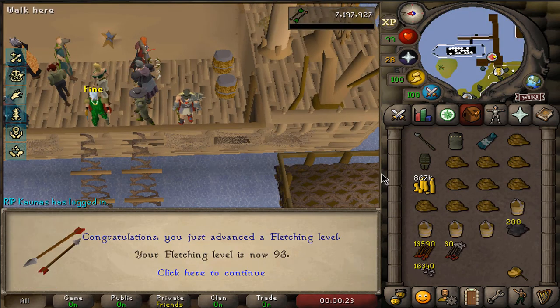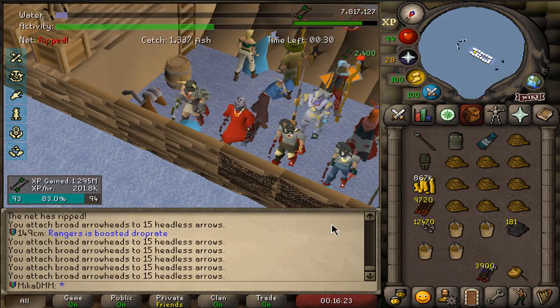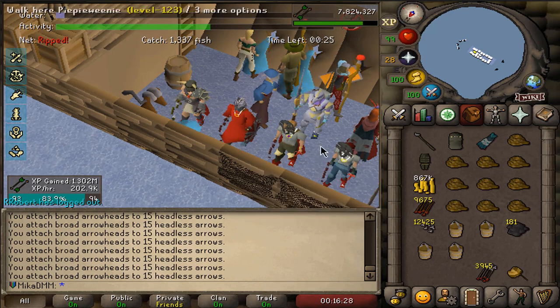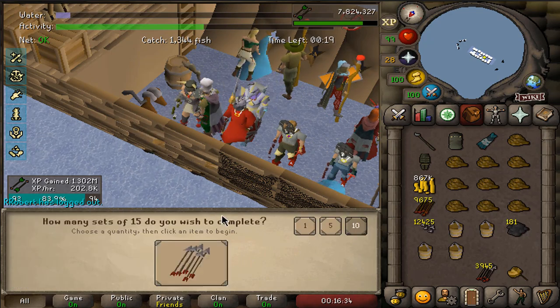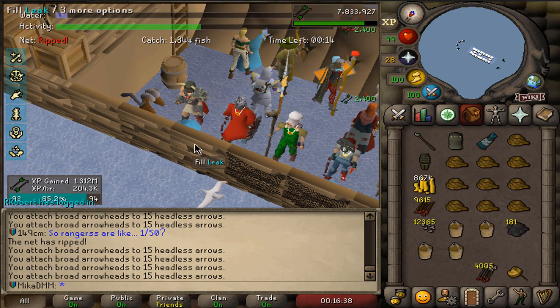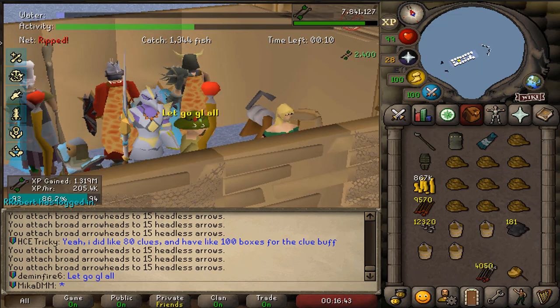That is 93 fletching. We're going to do some fishing trawler. There is one task that requires you to wear the full angler outfit, and since I'm done with pest control, this minigame might be a perfect opportunity to complete a hard task and get some decent fletching XP along the way. Let's hope I get a manta ray as well this run.